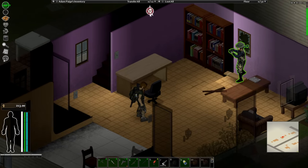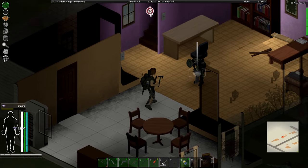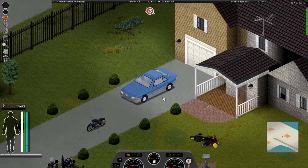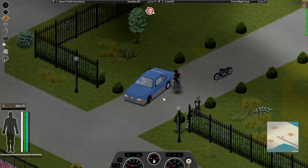NPCs also have their own sounds and can taunt you or even warn you not to get too close to them. It is a very interactive mod and it keeps getting better with each update. And if you think you can run over a gang of NPCs with a car, think again — they will quickly disable your vehicle.